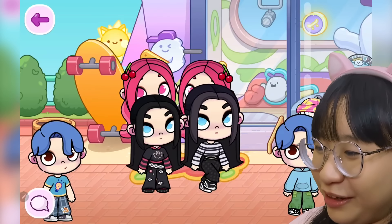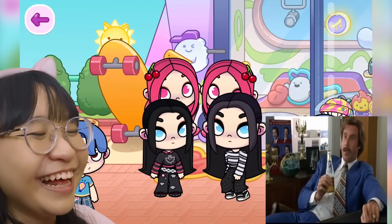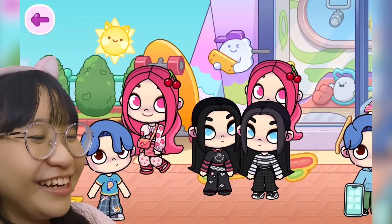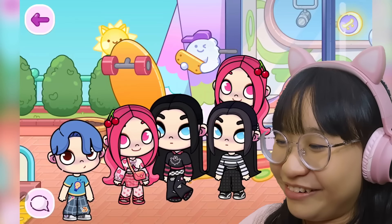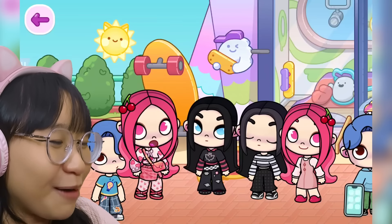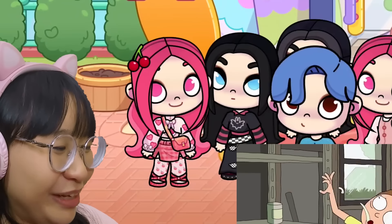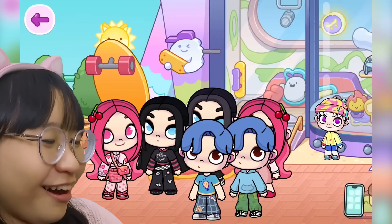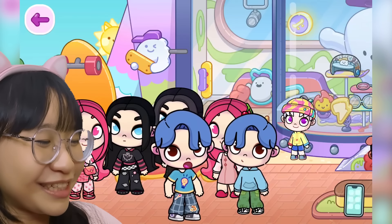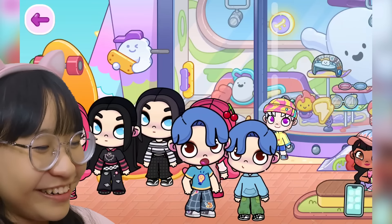Vidya says, 'You know what, I've always wanted to say something to myself.' Other Vidya: 'What is it, me?' Vidya: 'You're so drop-dead gorgeous.' 'Oh my gosh, stop — so are you!' 'Aww, you're so nice, me.' 'Oh stop it, you're so nice!' 'Oh my gosh, what is this feeling? I think I'm in love with myself.' 'Oh my gosh, me too!' Cherry: 'Ew, you're in love with yourself? Weird.' Vidya: 'No, you're weird. Why would you fall in love with yourself?' Cherry: 'I take it back — you're not drop-dead gorgeous, I am!' Both Vidyas argue: 'No, I am!'